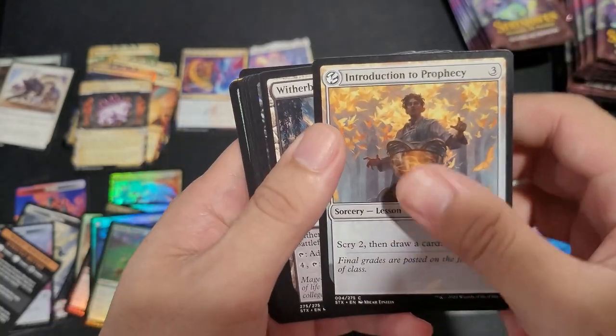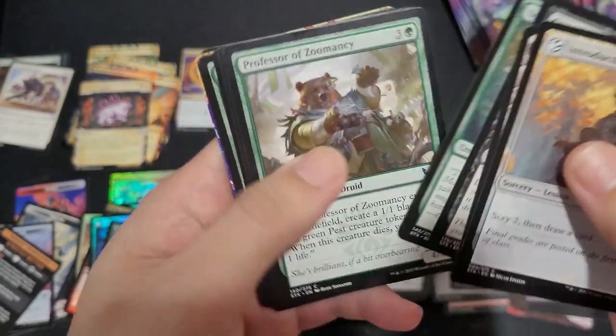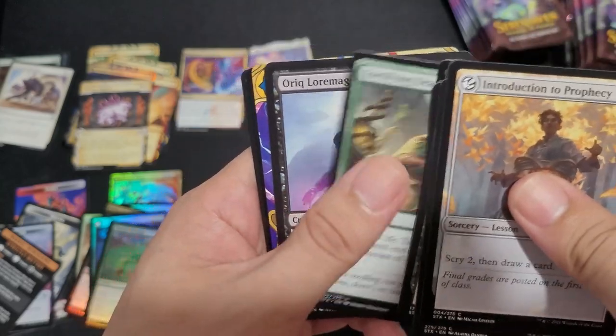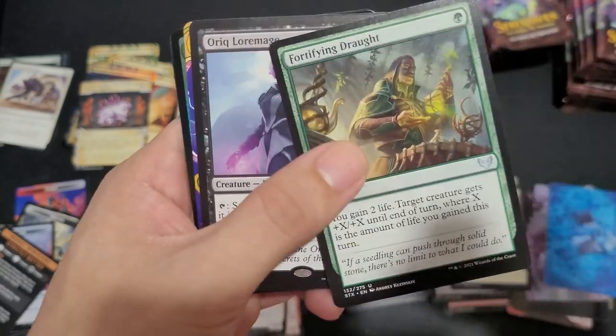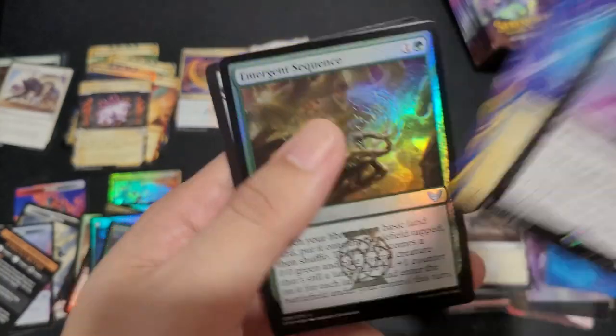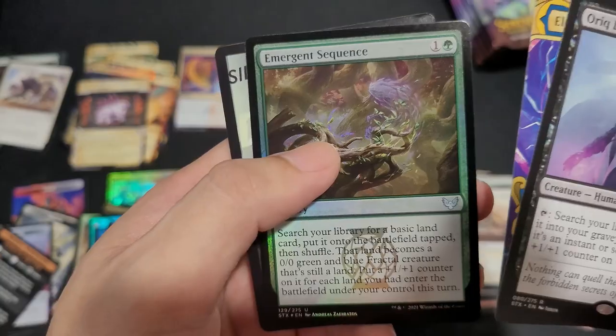Introduction to Prophecy with our Bloom Camp. Tendro, Fortifying Draught, Auric Loremaster, Electrolyze, Emergent Sequence, and a pest token again.